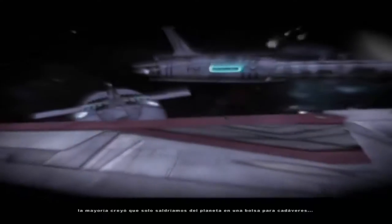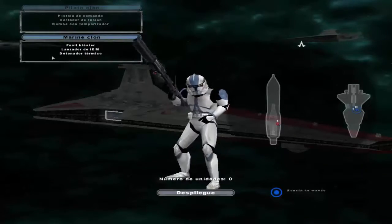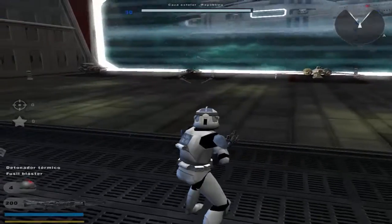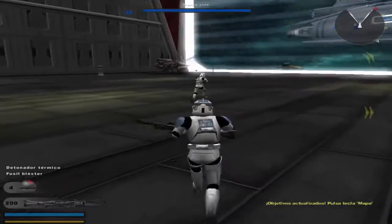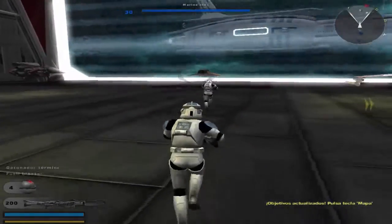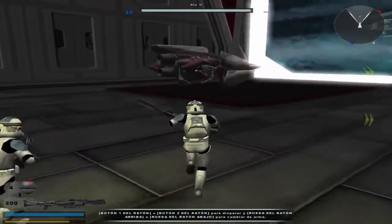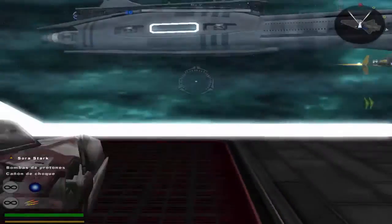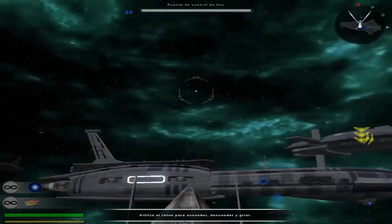Ya lo veían muy difícil. Mira cómo se va el piloto ese hacia abajo. Cogemos nuestro marine clon y a ver cuál es la primera misión. Aquí ya nos entran otras naves: el Ala-V, el caza estelar Jedi y la cañonera. Y aparte, claro, está el ARC-170.